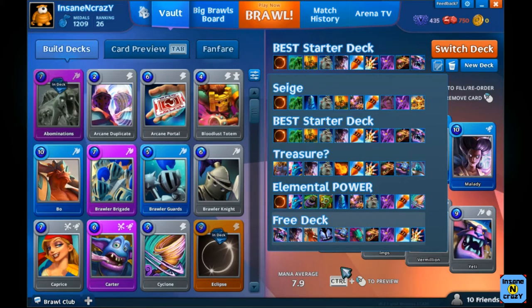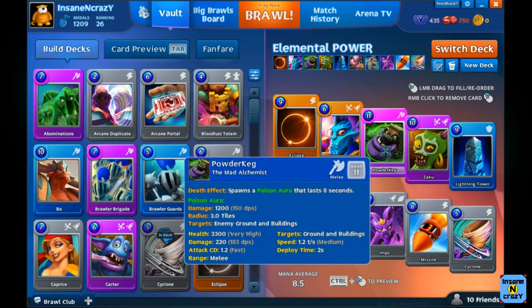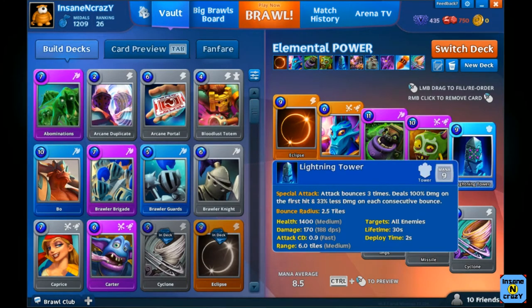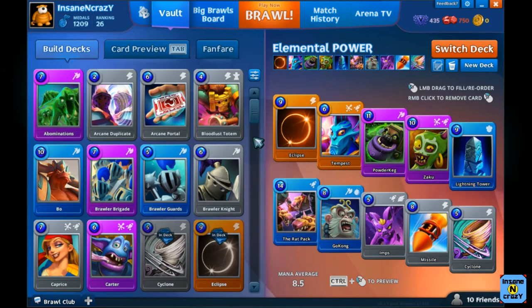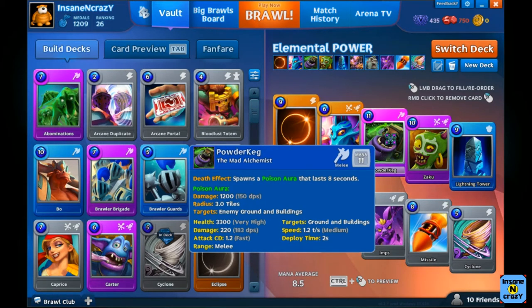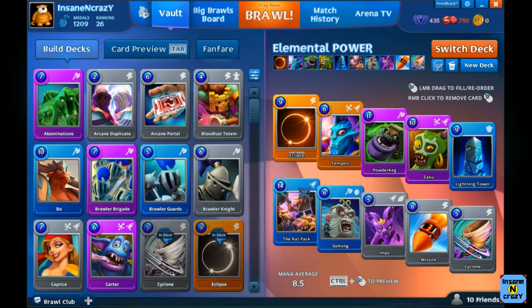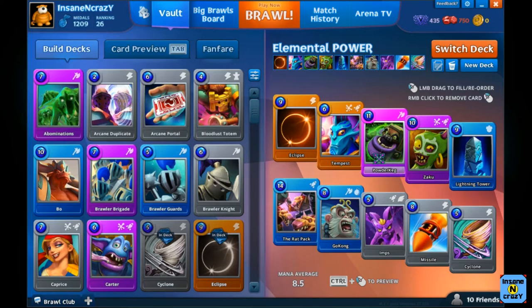The next deck I built was the Elemental deck — I call it Elemental Power — because it uses the Tempest which freezes people, the Powder Keg which poisons people, Lightning, and Cyclone which kind of messes everything up. With this deck you want the Powder Keg to get to the opponent's tower, and the Poison Aurora will do some damage to an area so you can block off an area or take down targets such as a Rat Pack. You just kind of put down the Powder Keg, let them explode, and get a nice trade-off.